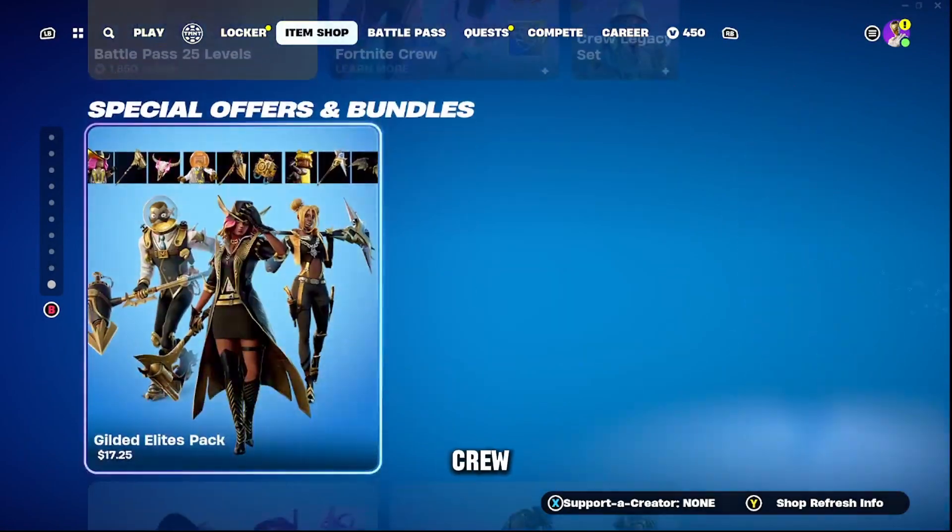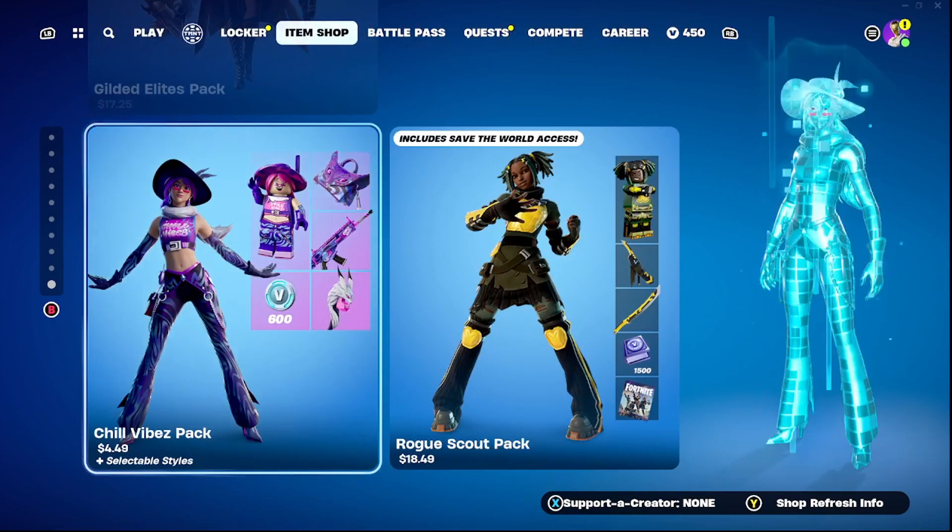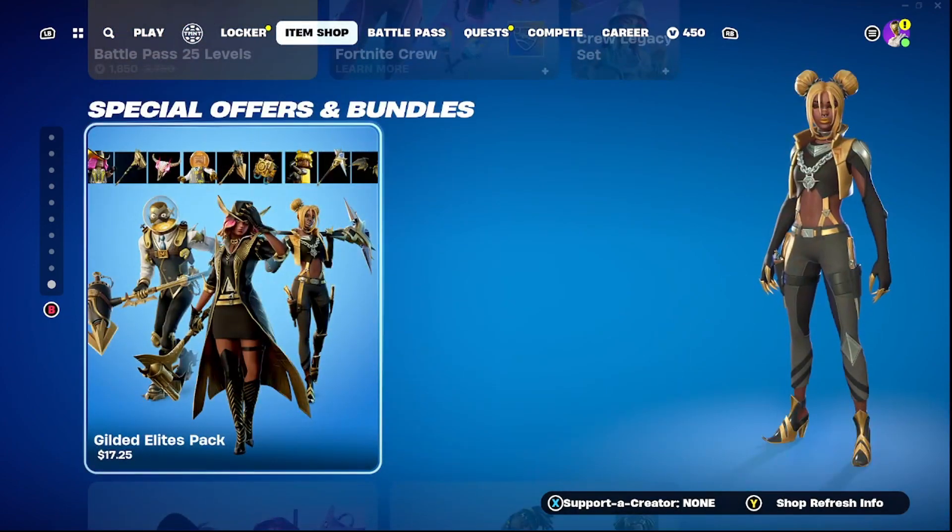We also have the Battle Pass and Crew here. There are special bundles, which are basically the same. And that's the item shop.